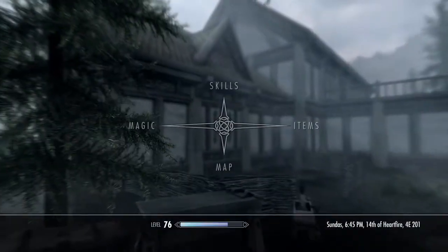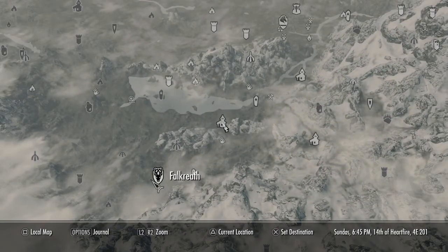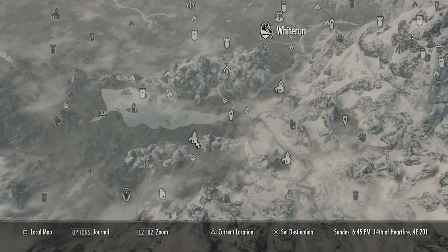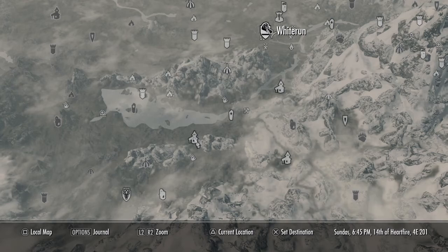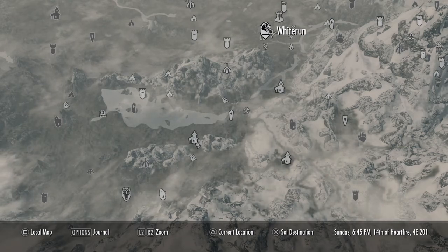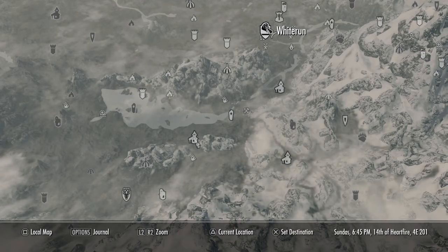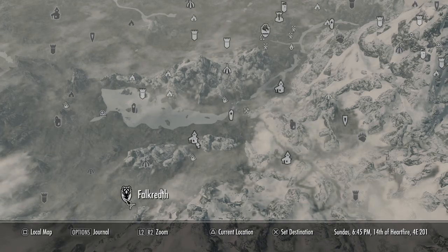Now we're in Falkreath, which is a town in Skyrim. I'll show you on the map right down here. Here's Whiterun up here, which is the main town that you first run into in the game that you can use as a player home base, but then you've traveled down here to Falkreath.